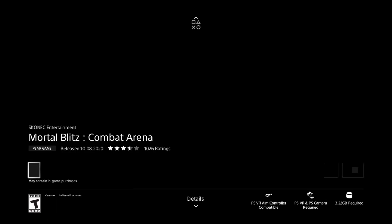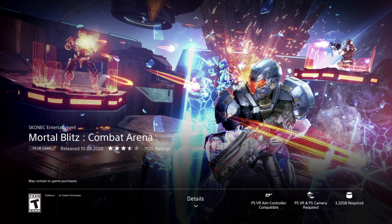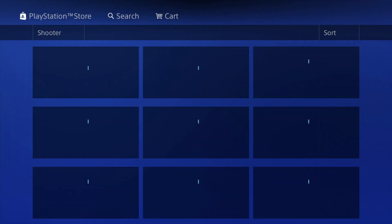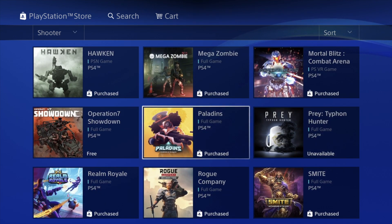Let's go into this one right here — Combat Arena — really good game as well. We're going to go ahead and download it. You shouldn't see a price, it should just say Download, which means it's free. Right now it's being added to our library and downloading.